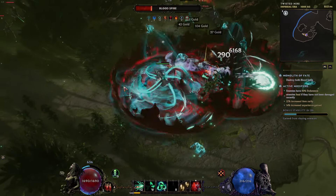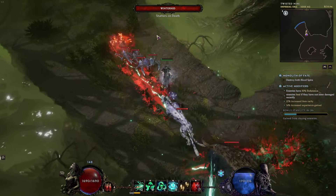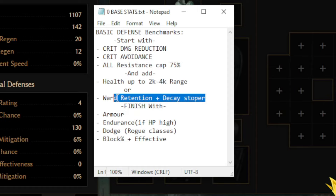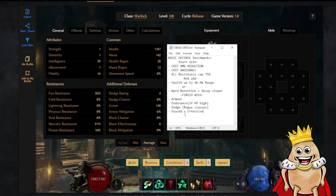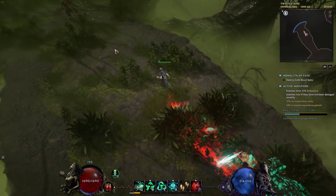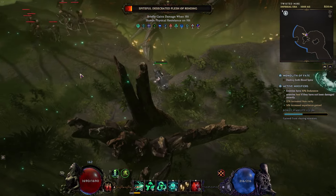You want all resistances at least 75%, health in the 2k-4k range, and then some armor endurance. If you have high HP you want endurance; if you're playing ward instead of HP, go with ward. You can also finish with dodge rating for rogue builds, or block percent and effectiveness for shield classes. But for us, we need to find basic items that can increase our damage while keeping resistances in mind.